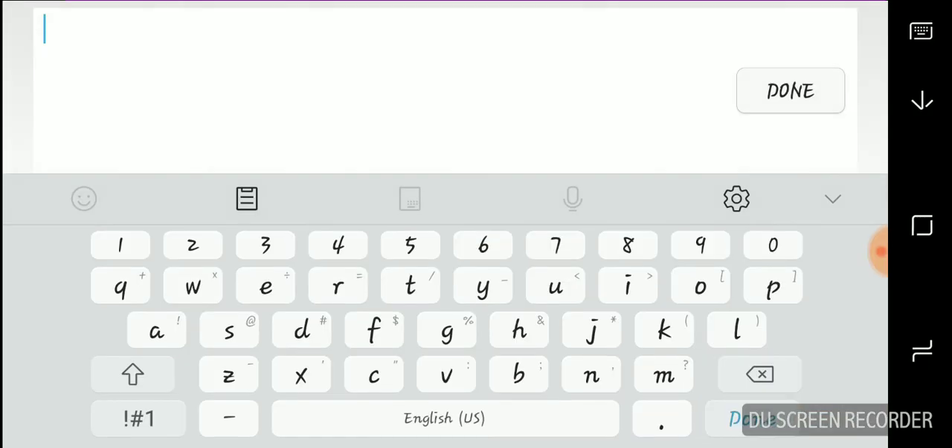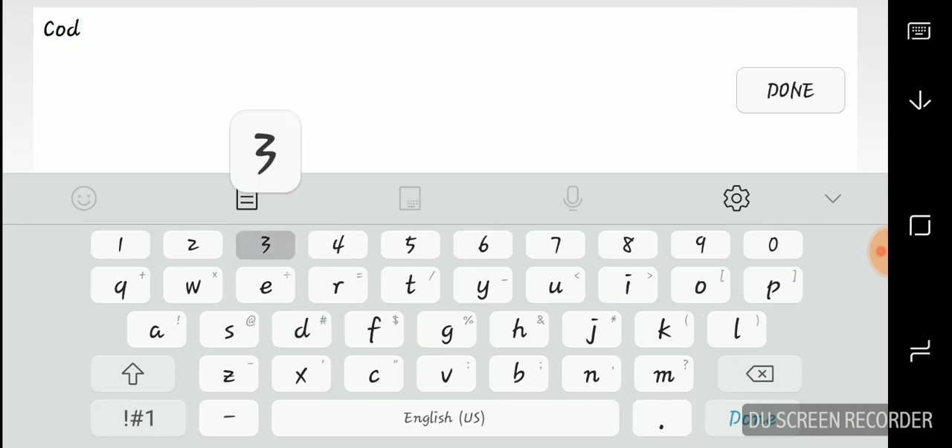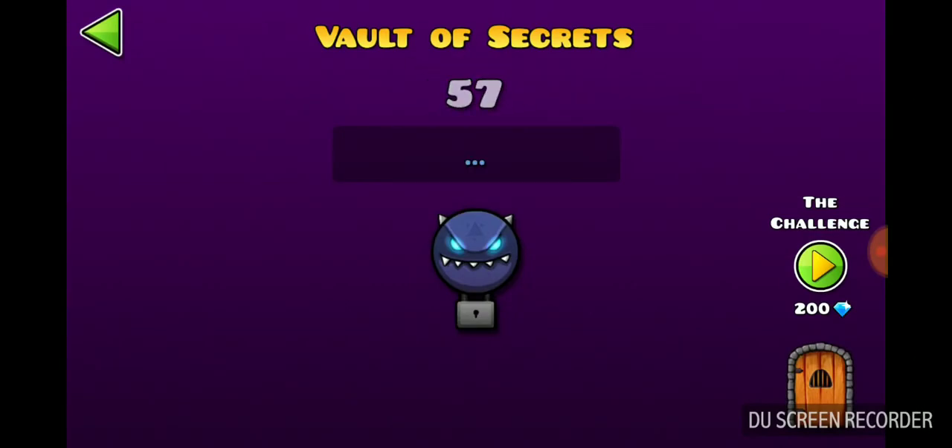And then the last one — look really closely. You type this in. Now the code is...